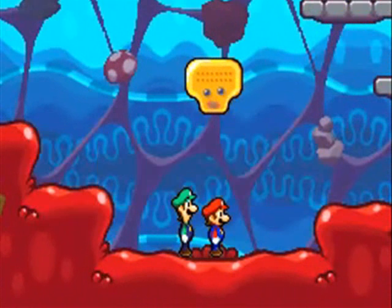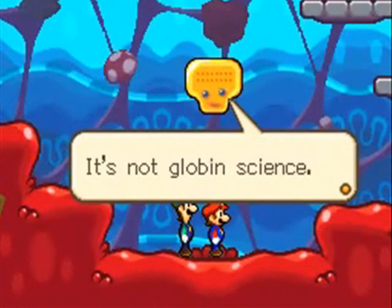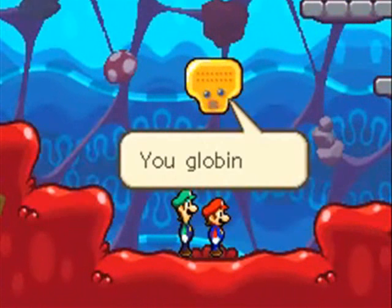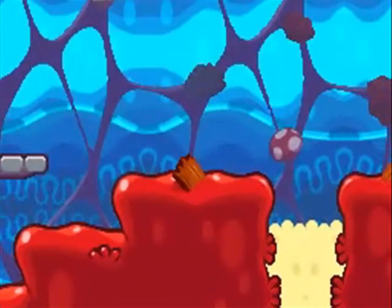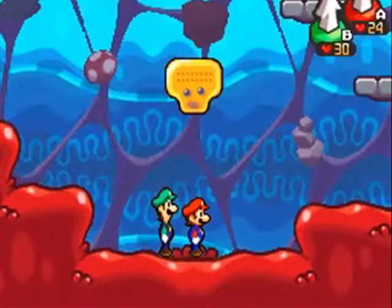We get a little lecture on how to move together as a team — really nothing too special. A and B: if you're jumping off ledges, you press A and B at the same time to jump over things. Pretty self-explanatory. If you've seen any of my past Mario and Luigi LPs you'll know what I'm talking about instantly, so I'm not going to worry too much about that.